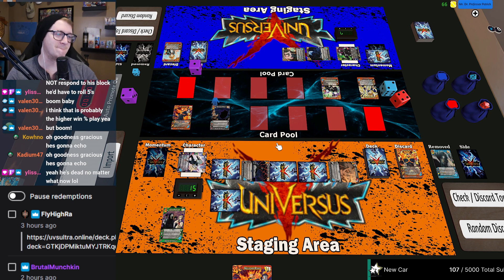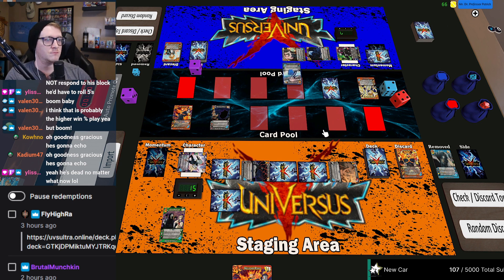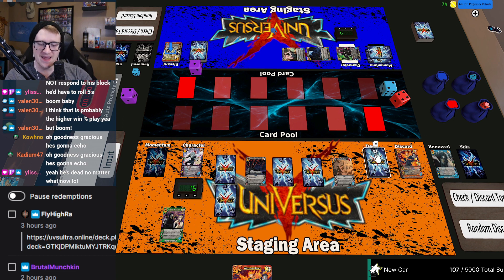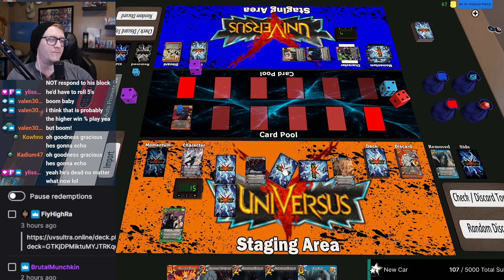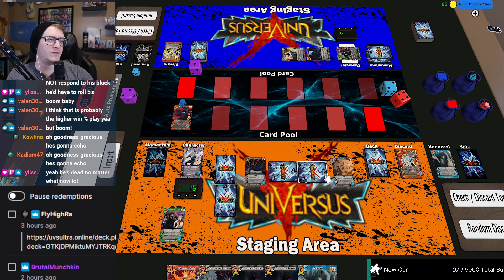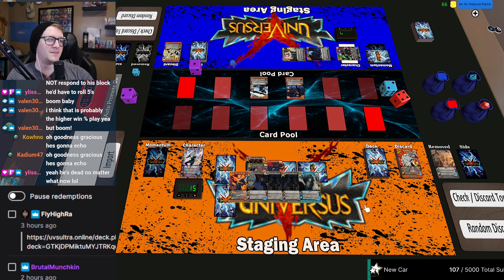Put a damper on my plans. And then this card flips. I'll try that on a four. How convenient of me, right? I'll play this Air Cannon on a five — three, four, five. Okay, I'm gonna enhance response: remove, put this on top of your deck.